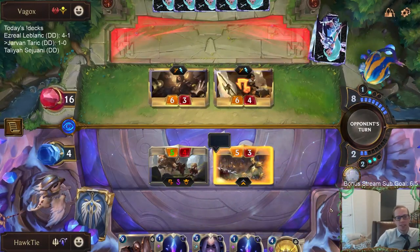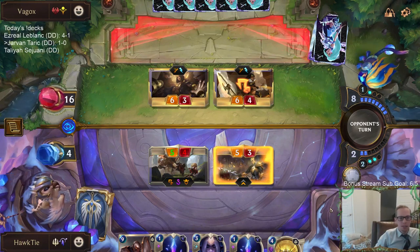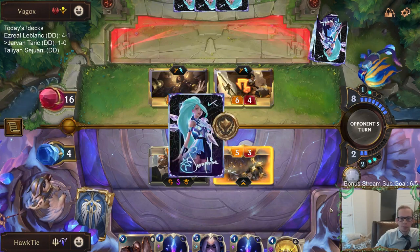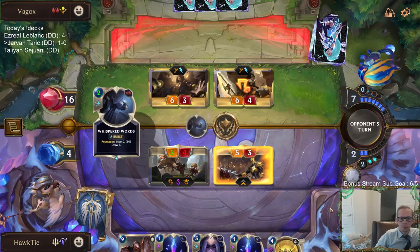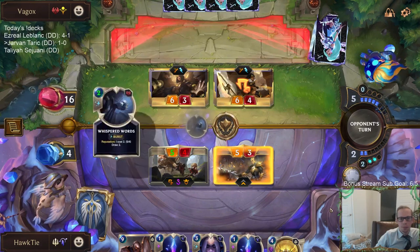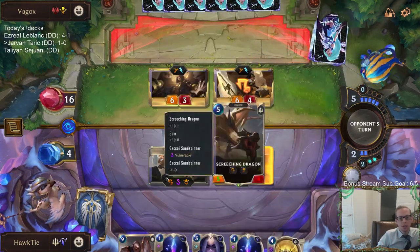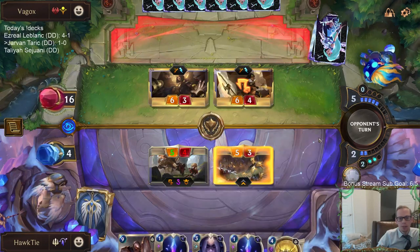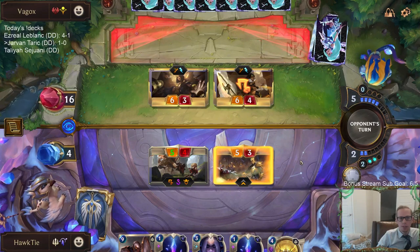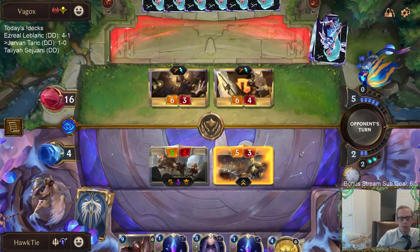I think if we could choose one card to have in our opening hand every game, it would be Taric. I think Taric is the best card in our deck — our deck is a very good Taric deck. The slow-speed barrier has really hurt us. If this was Riposte, our Fleet Feather Tracker would have been able to use it. That really hurt us earlier. I don't think we are going to win this game.